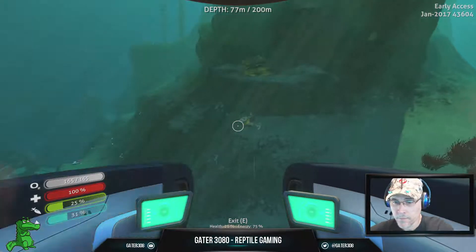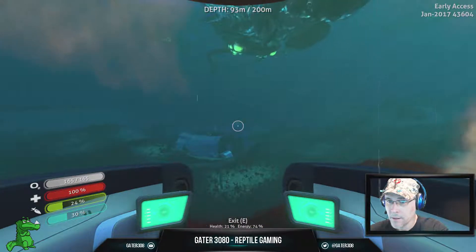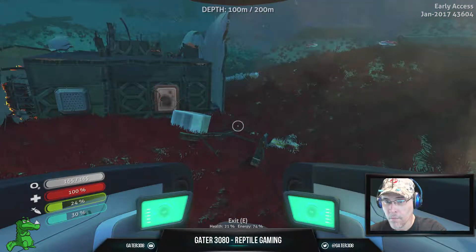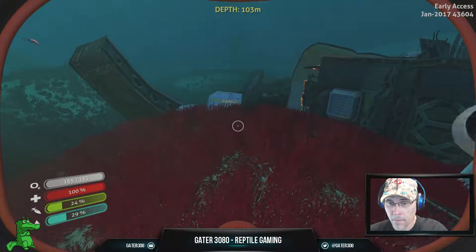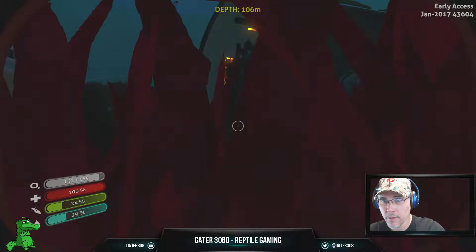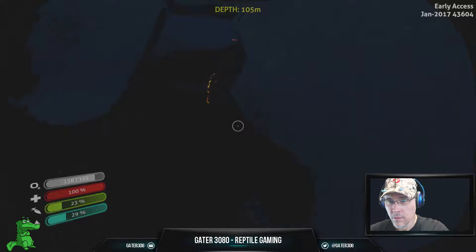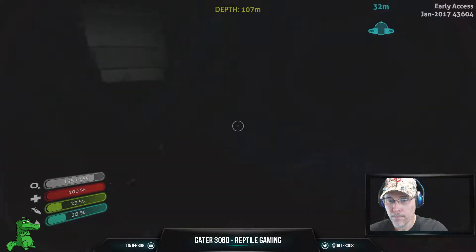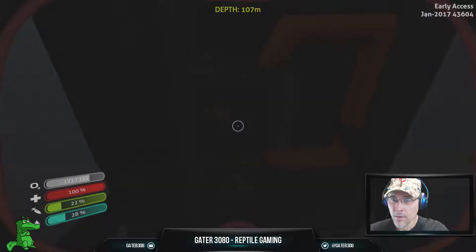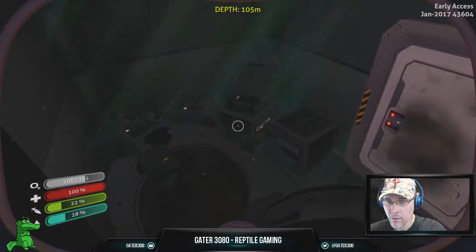My Seamoth is in fairly sad shape. I only have 29 health, and I can't remember how to get it fixed. How do I fix my Seamoth? I have to build something, but I don't know what to build. Inventory is full — what's in here? Okay, there's nothing in it. That's crazy. If we open it up, yeah, there's nothing in there. So apparently that's broken.